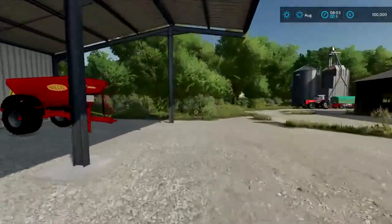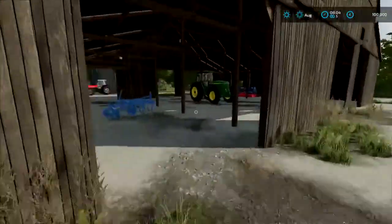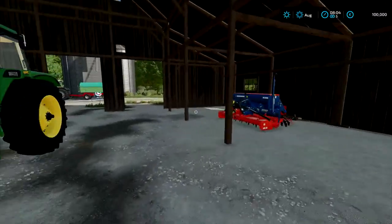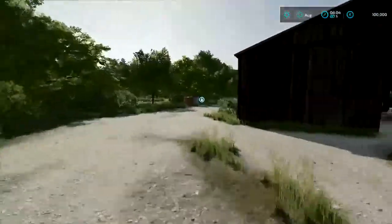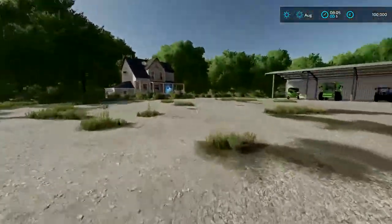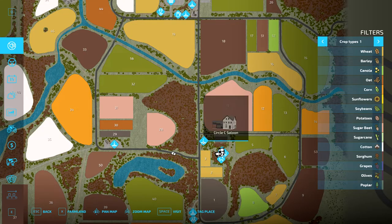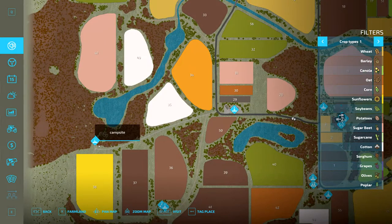Here is our farm, and we have our base material as usual, but also a lime spreader with that. Some other stuff — I think all the other stuff is there usually, but at least the lime spreader is usually not there, so that's a nice addition. This base farm has a nice wide space, so you have plenty of room to move around.